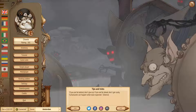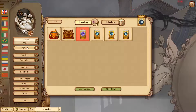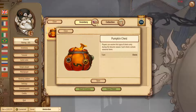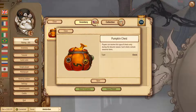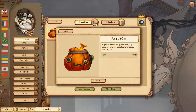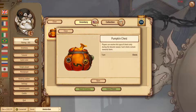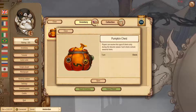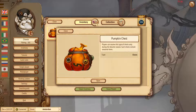Moving on to the inventory: first of all, we have a new type of chest — it's a pumpkin chest. This chest is connected to the autumn season and is available only within the next seven weeks. You cannot get this chest outside of the autumn season. During the next seven weeks, you will get regular chests as well as pumpkin chests — the chests are not becoming exclusively pumpkin chests.